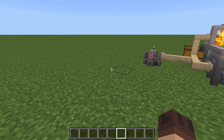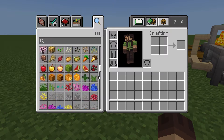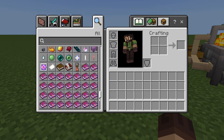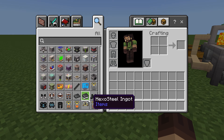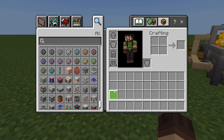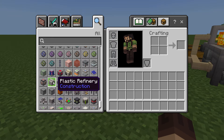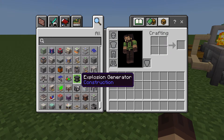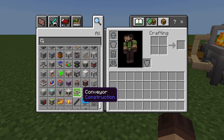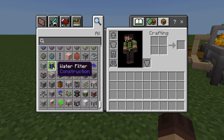It has a bunch of new stuff. Let's scroll down and take a look. It reminds me a lot of the old IC2 on Java Edition. It's got some of the same old stuff — silicon factory, plastic refinery, the crusher — but there's some new stuff here too.